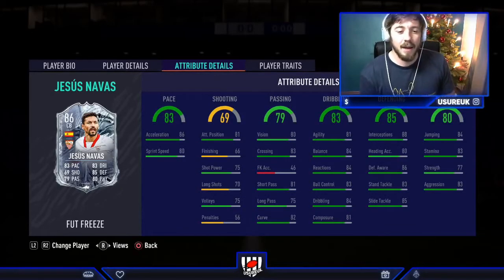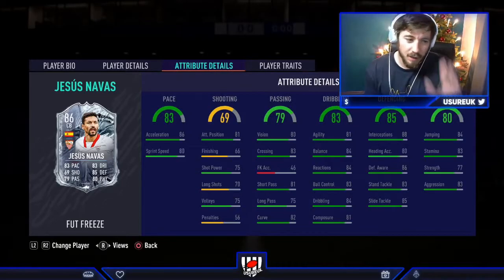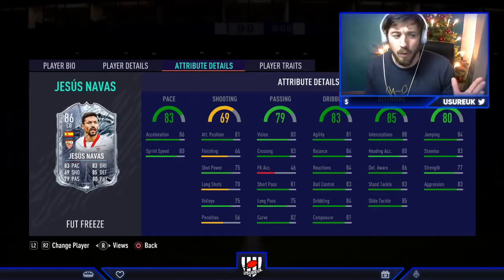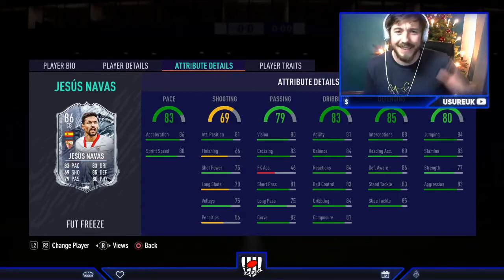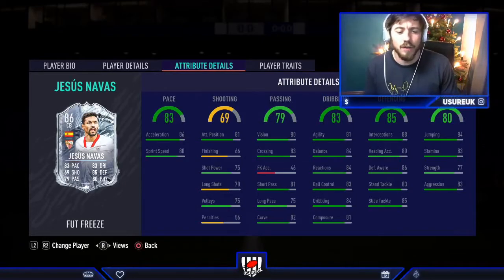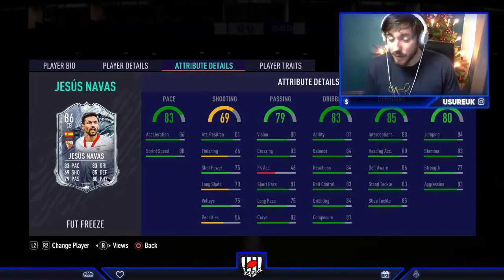This is a centre back card so we want to focus on those defending stats. Interceptions is 88 — phenomenal. I'll be interested to see how good he is actually winning the ball back. Defensive awareness, 86 stand tackle, 83 slide tackle, 85 heading. I think they're good enough defensive stats to warrant him as a defender. Like I said, it is the work rates I'm worried about.